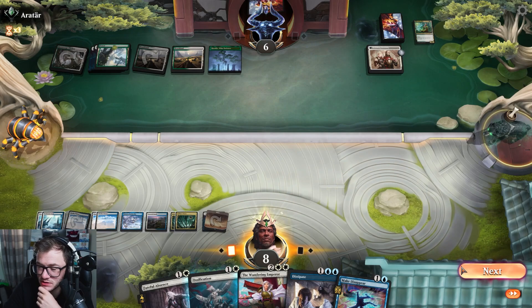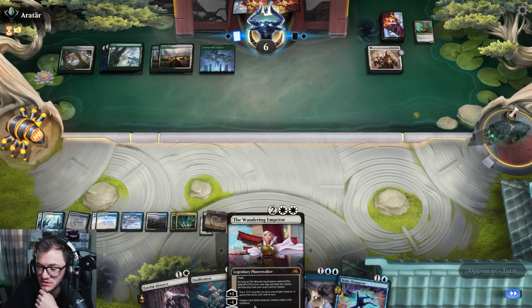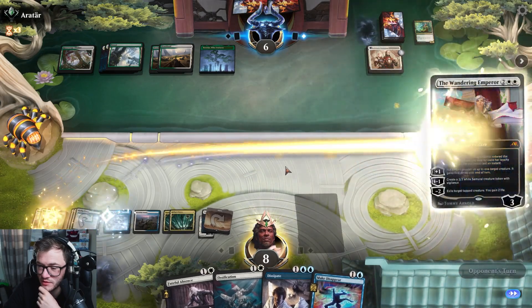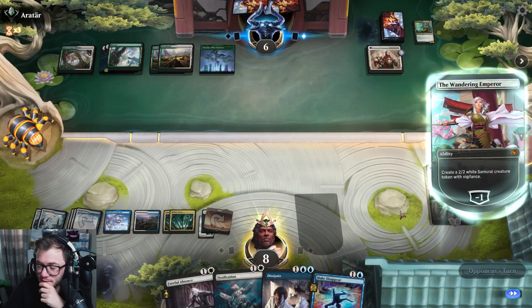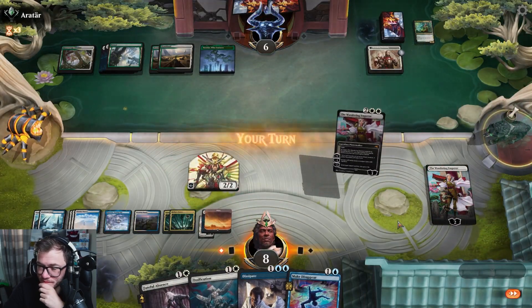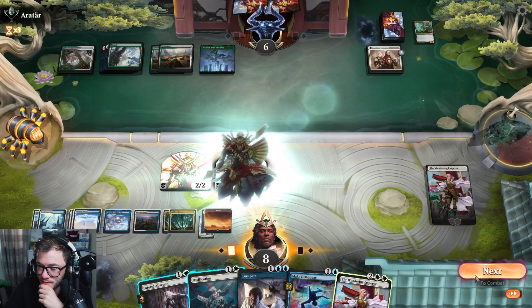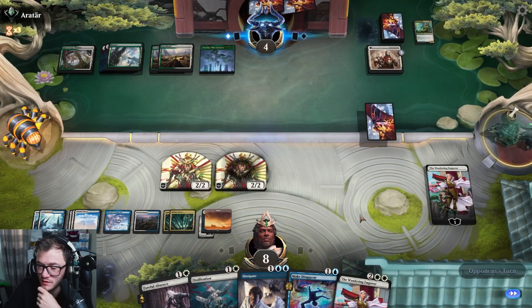Get rid of that creature and pass. We're going to try and deal with them on the back of a Wandering Emperor. I've got a grip of counter magic. Oh dear — oh dear indeed. Go to your opponent.